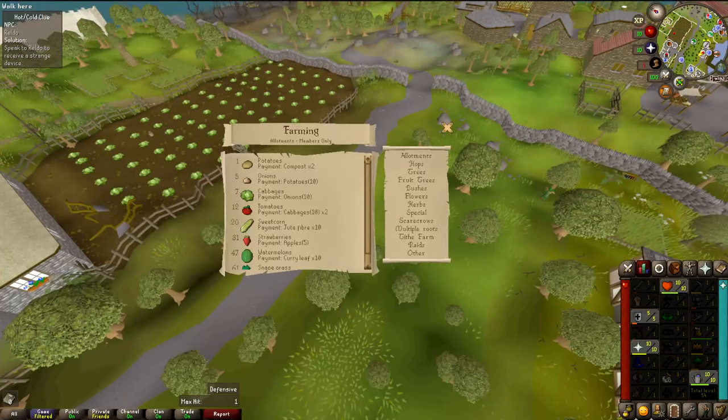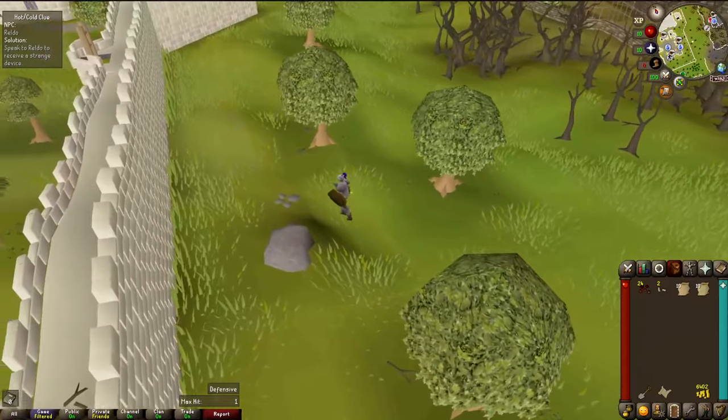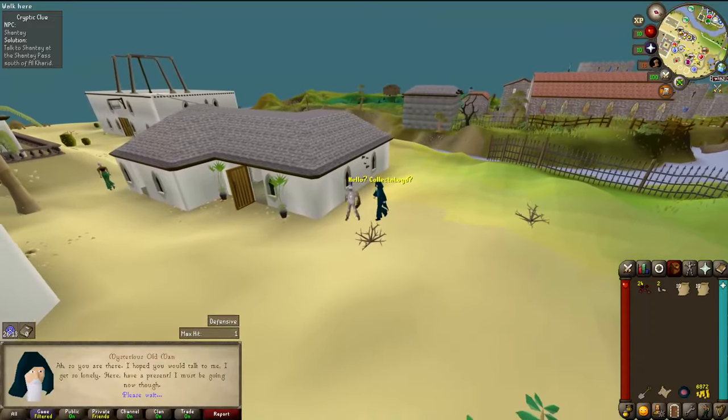I can jump right into cabbage farming with that level. Since I have money now, I can buy the seeds too. Thieving is a good method for early game ironmen to get seeds, but that's locked for me, so I'm restricted in what I can grow. While I wait for the crops to grow, I'll be completing the clue scroll and training up defense. I need to visit Reldo for the orb to do this clue. Another random event — just coins.